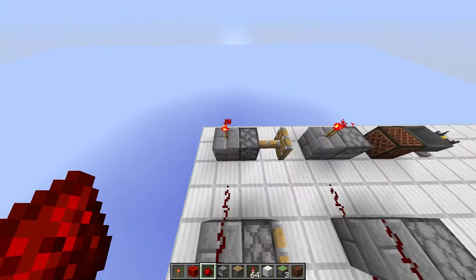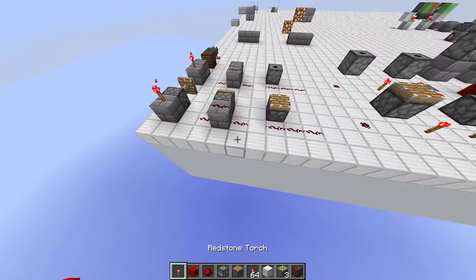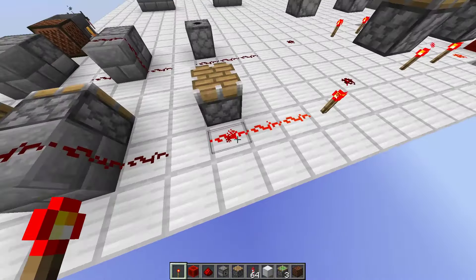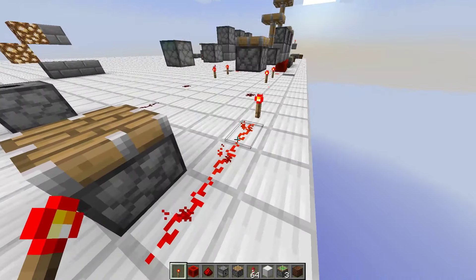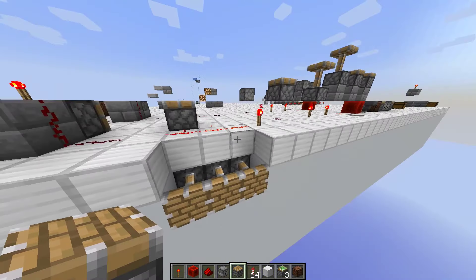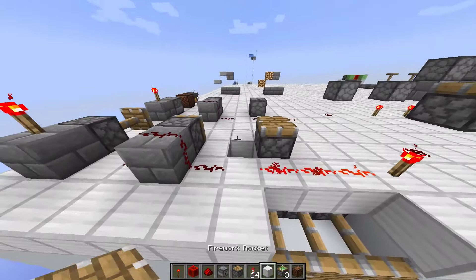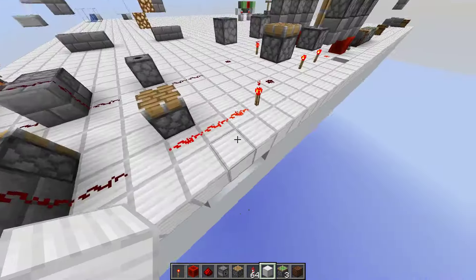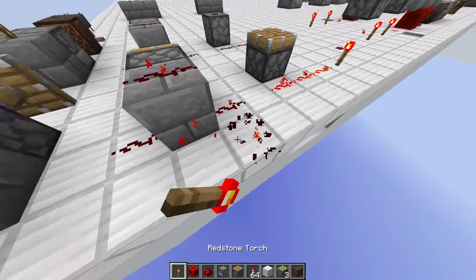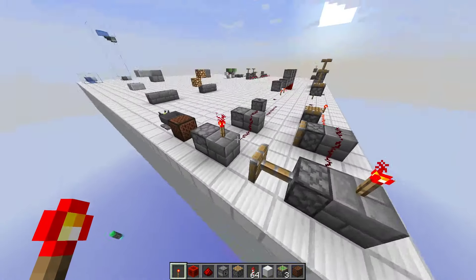Let's go through pistons first. As you can see, this piston is being powered from on top of the block. Here it's also powered from on top. And here, you can see it can't be powered because the Redstone dust isn't pointing into it. The Redstone dust is powering all three of these blocks because it's on top of them, but it is not powering the block underneath. If it were powering the block underneath, this would pop up.